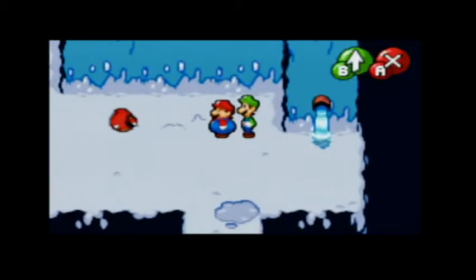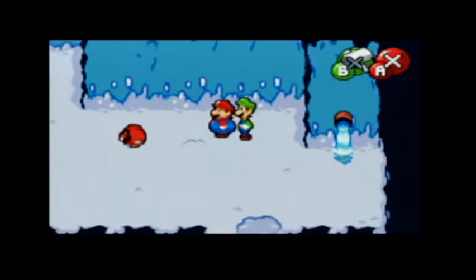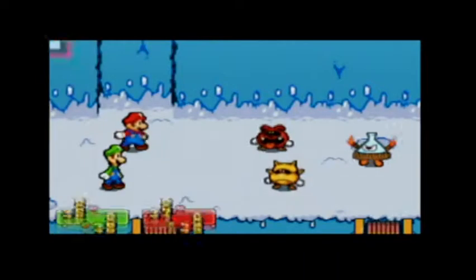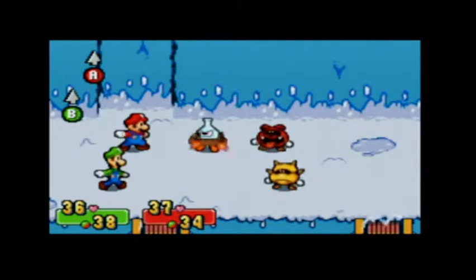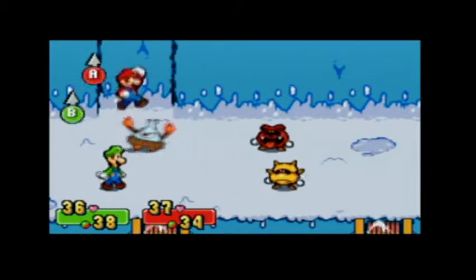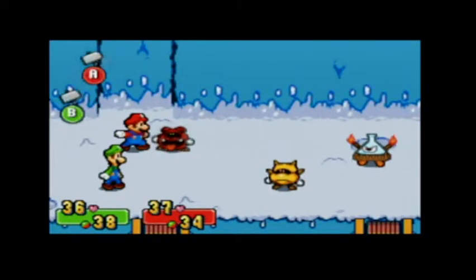This will be bad. Can we hit him? It looks like we can't hit the enemies with the water. He just spits out the water. Man, is there any way to predict that?